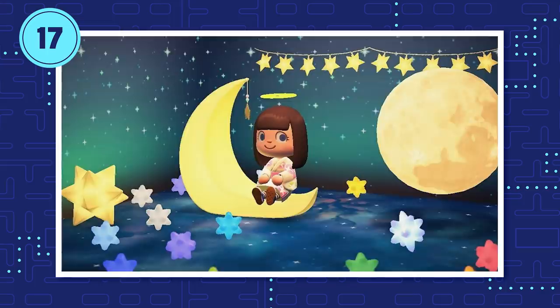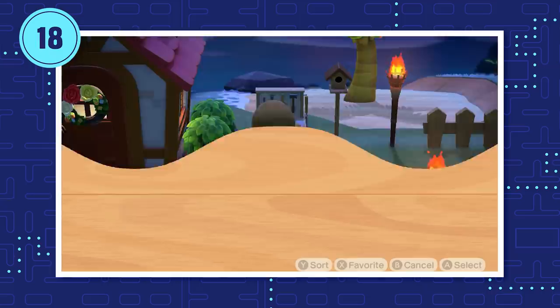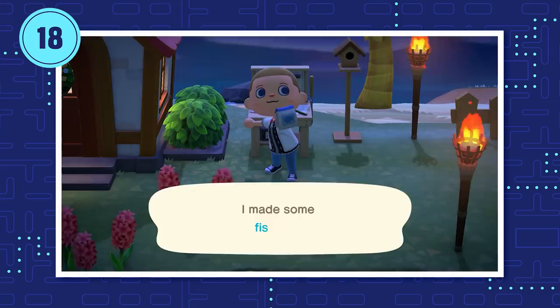For example, the Taurus fragments only fall between April 20th and May 20th, and you can use them to craft the Taurus bathtub. Also, quick quality of life tip: you can mash the A button to make that crafting animation much faster. It's a godsend when you have to craft like 10 fish bait in one go.